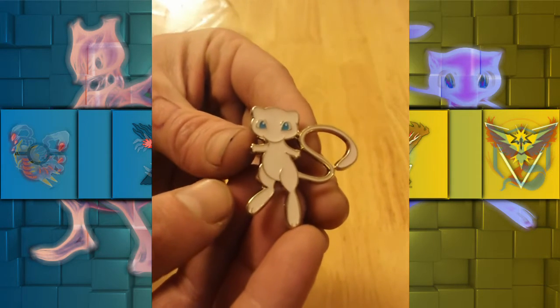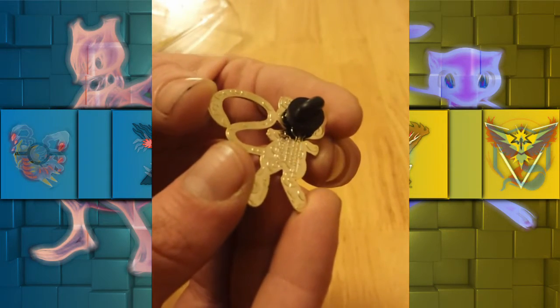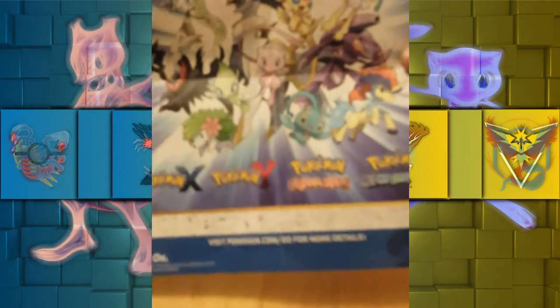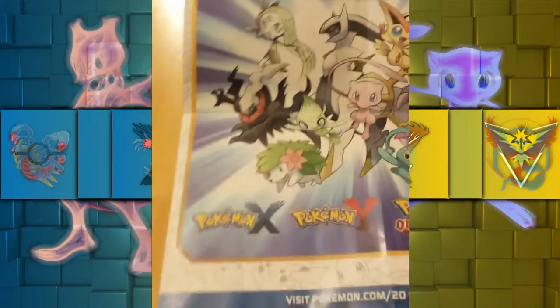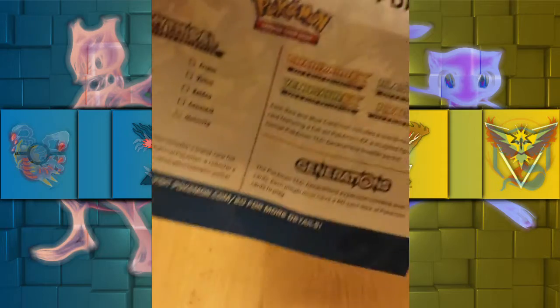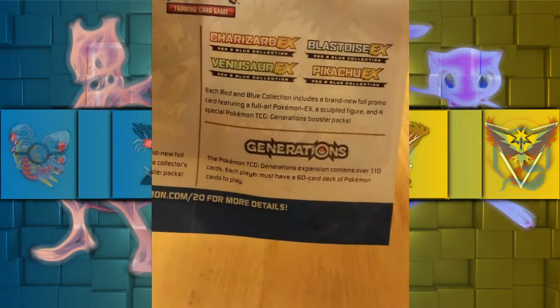Look at that beautiful Mew pin — absolutely gorgeous, official. You've got some pretty nice artwork on the back as well, just got all the legends on there from the mythical set that we got last year. But obviously we've just been holding on to this for a while. You guys have probably seen pretty much all of this already. Just listing it up with the extra boxes there that we got, and that was all of 2016. Code card, obviously.